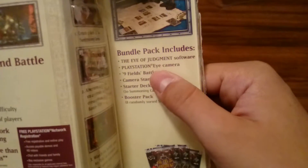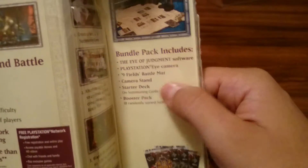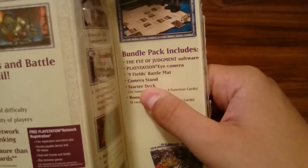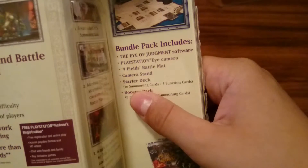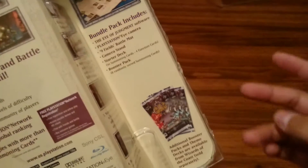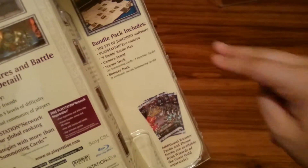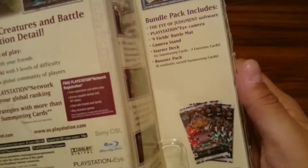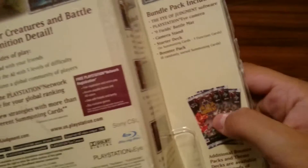Software, being the game. The PlayStation Eye Camera, what we just saw. Nine Fields Battle Mat. Camera Stand — that's kind of cool. Starter deck, which has 30 summoning cards and four function cards. The function cards serve to do stuff like ending your turn — it reads it and it's like, okay, you've ended your turn. You need those cards. And one booster pack of eight random cards from that set.